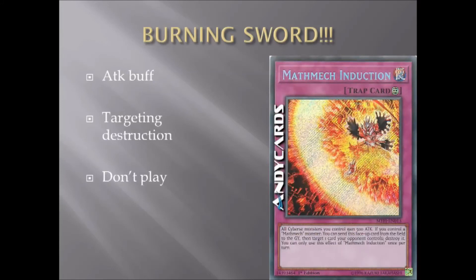We've got Math Mech Induction — it's a Continuous Trap card. All Cybers monsters you control gain 500 attack. If you control a Mathmech monster, you can send this face-up card to the graveyard to target one card your opponent controls and destroy it. You do not need this card in the deck. It is garbage. The extra 500 attack is nice theoretically, but this should have been a Continuous Spell. You don't need the 500 attack boost when you've got the equip sword pumping up damage, and the destroy effect requires you to wait a turn to use a trap. Just throw it in your binder and forget about it.